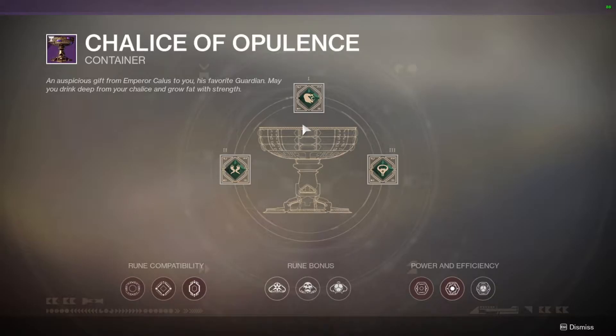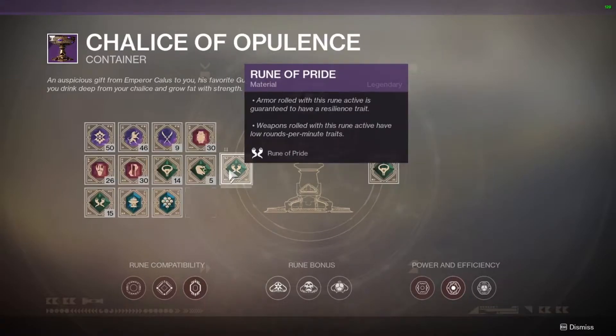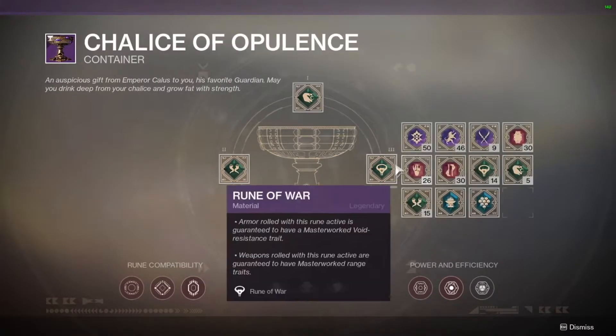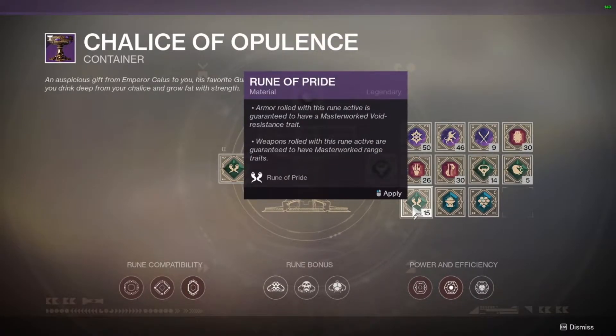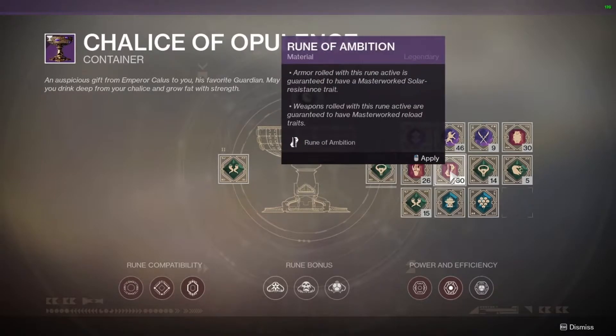In order to farm for a Waking Vigil, you're going to need three runes. The first rune, you want Rune of Desire — this guarantees a Hand Cannon drop. In the second slot, you want either Rune of Pride or Rune of War. In the third slot, Rune of War or Rune of Pride if you want range; blue is stability, and the other is for reload speed.